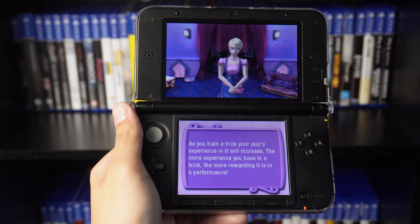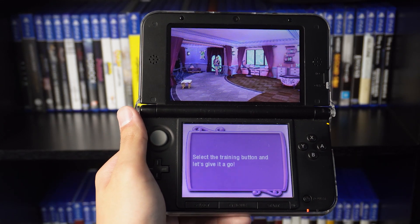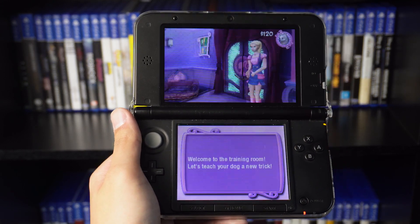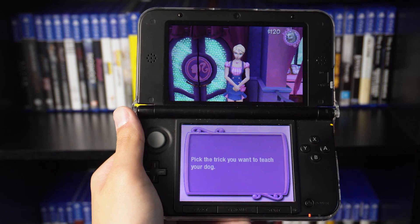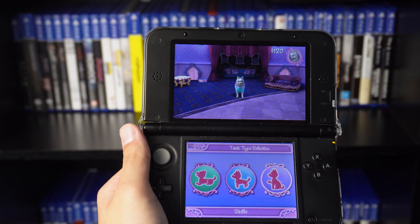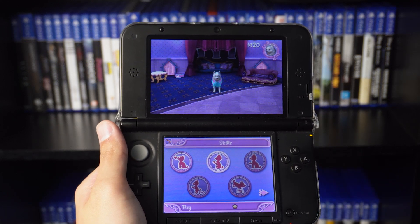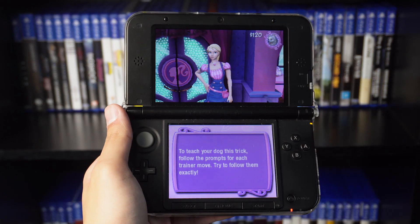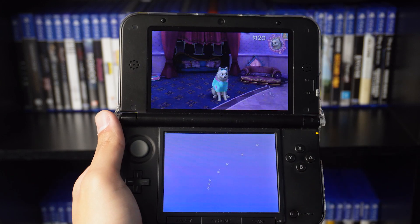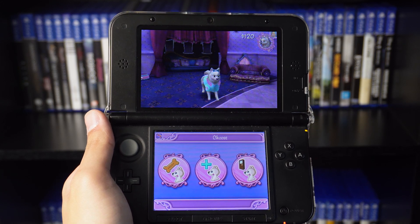As you train a trick, your pup's experience will increase — the more experience, the more tricks and rewards. We get it, Barbie. We're about to train our dog some tricks, which is much easier in the game than in real life. We have a few different options for tricks — let's pick this one. Barbie gives me instructions to reward the dog after it learns each trick. A quick simple slide of the pen and the dog did the trick — a little easier than expected.